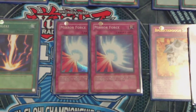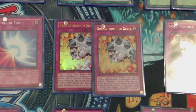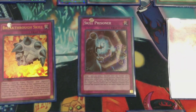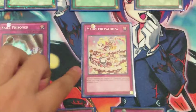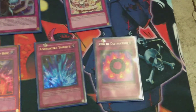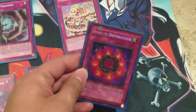For the traps: double Mirror Force, double Breakthrough Skill to complement the Effect Veilers and Forbidden Chalice — double utility right there. Skill Prisoner I'm trying out; this is to help our effects go through — great card. Madolce Palooza is searchable by Mesangelato, along with our Chateau and Ticket. Palooza actually serves very well with Pudding Sess, and I'll show that with some combos at the end. For our limited traps: Compulsory Evacuation Device, Solemn Warning, Bottomless Trap Hole, Torrential Tribute, and Ring of Destruction — my favorite trap card, now back with an errata, but still very nice.